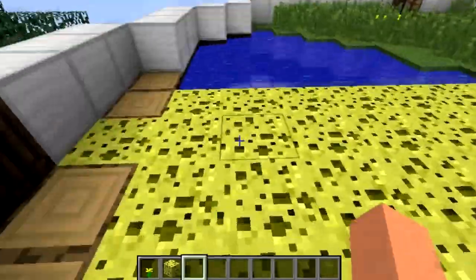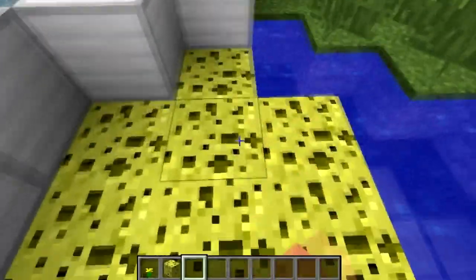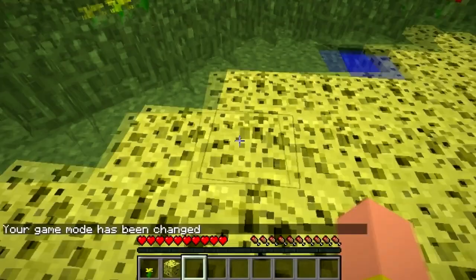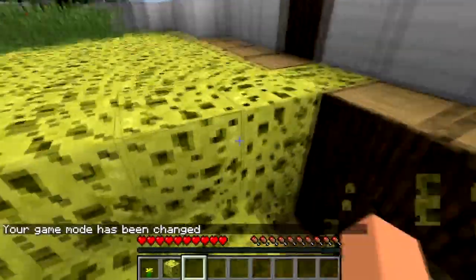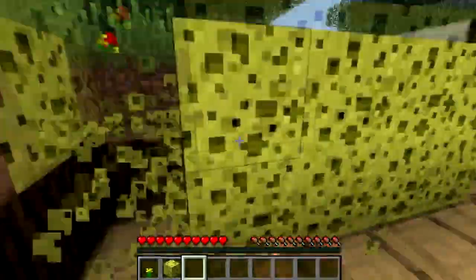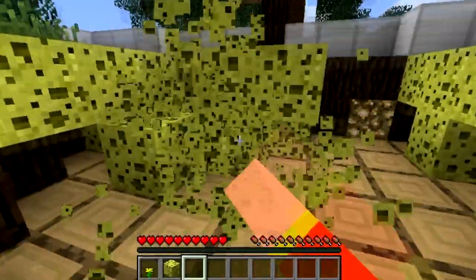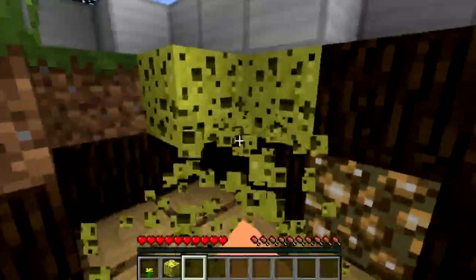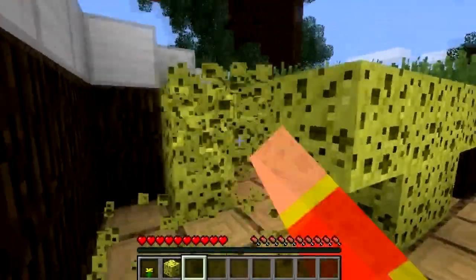It doesn't instantly take away all your water — you actually have to do some work. If I switch over to survival mode, it breaks away quite simply. This is normal survival Minecraft and it breaks instantly, which is a nice feature. It takes a while to break the dirt blocks but you just keep clicking and quickly destroy all the water. Normally it would take a long time, but with this mod it's a quick effective way to get rid of water.